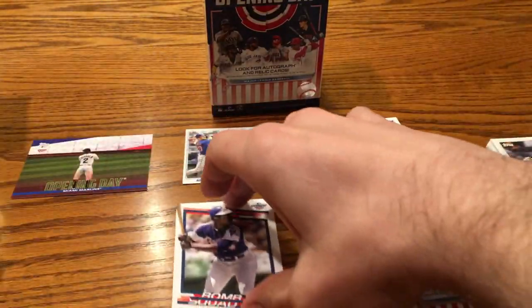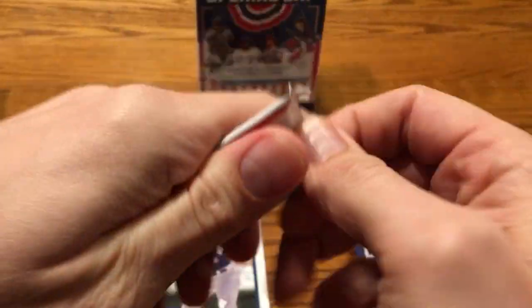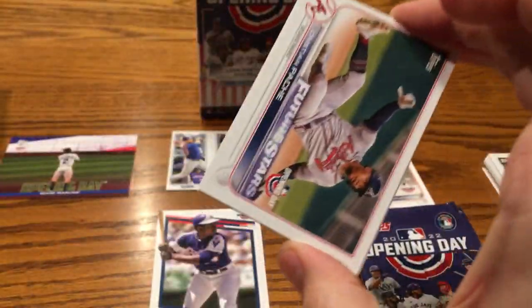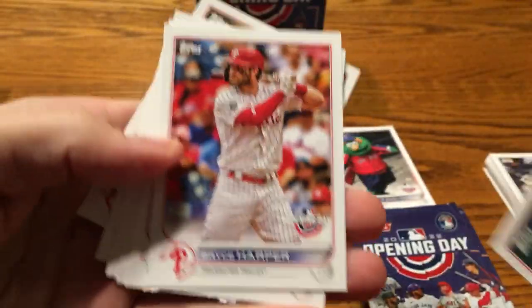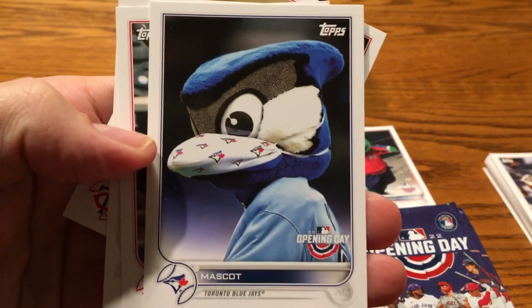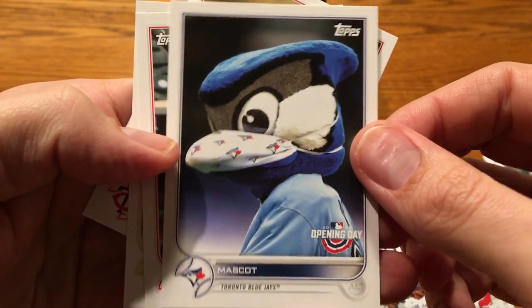Hank Aaron was the all-time home run leader until — well, some people still feel like he's the all-time home run leader. Barry Bonds ended up with more home runs in his career, but he came with a lot of controversy, as we all know. So if you're a person who's into Opening Day, you're going to be potentially looking for the Wander Franco rookie card again, because he does have a rookie card in here as well. You're going to be looking for these mascot cards if you have young kids — like this Toronto Blue Jays mascot card.